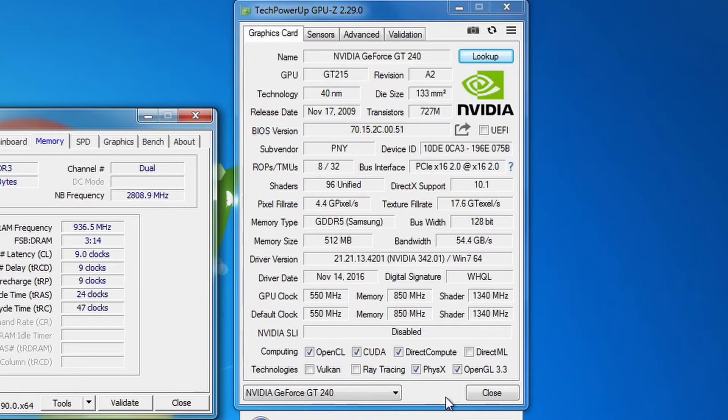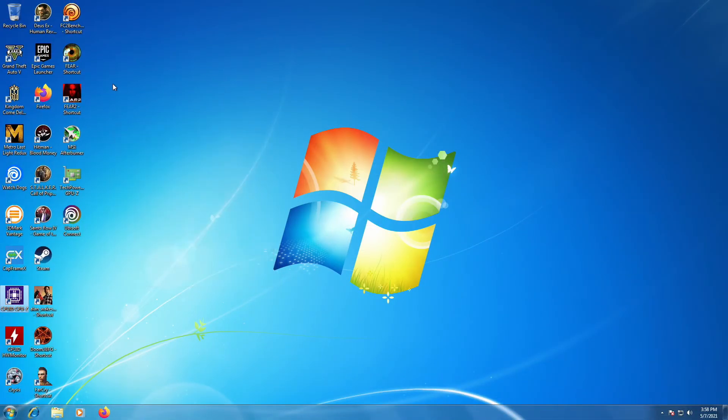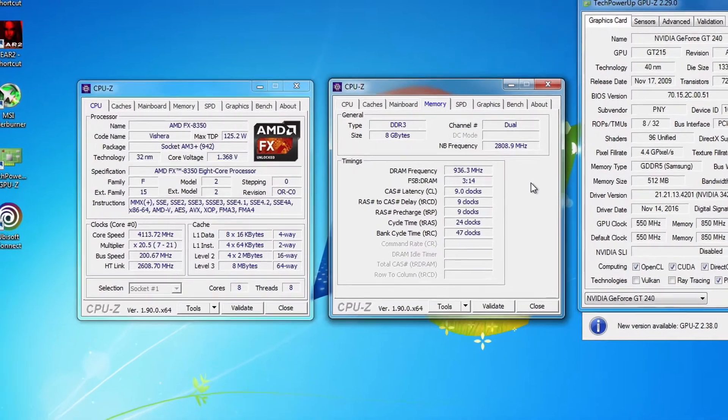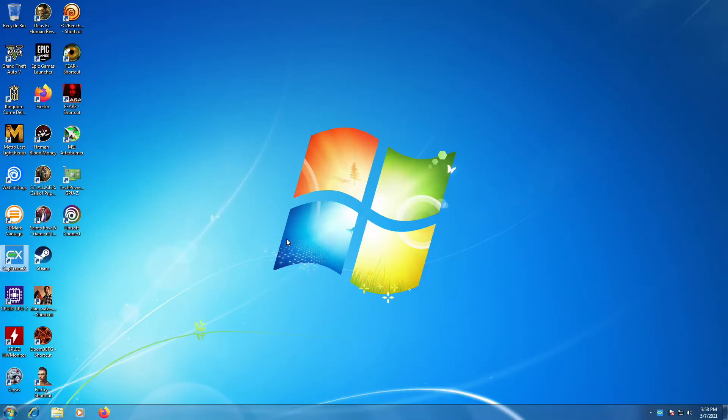The GPU does support DirectX 10, and we're using the GeForce driver 342.01. Obviously this GPU wouldn't be very good on newer titles, but we're going to see if it might be an option for older games. The test system is an FX 8350 with 8 gigabytes of DDR3 1866 and Windows 7 on a 256 gigabyte SSD.